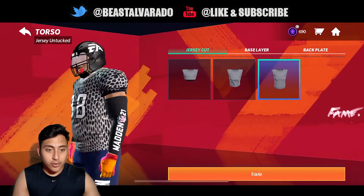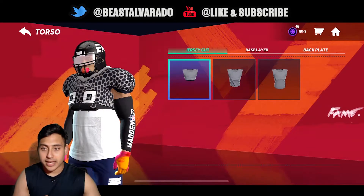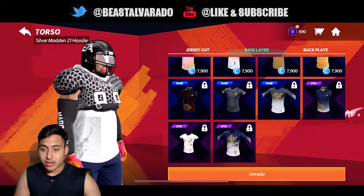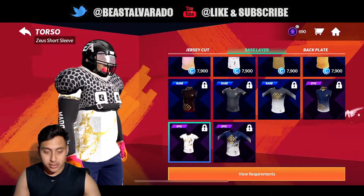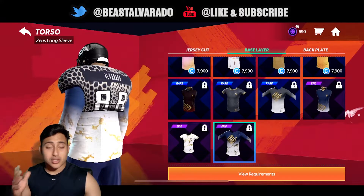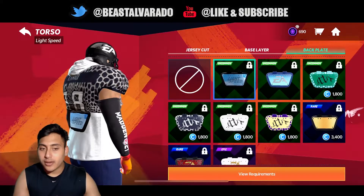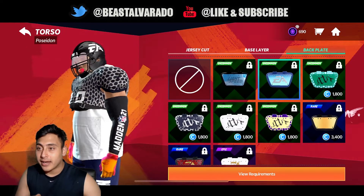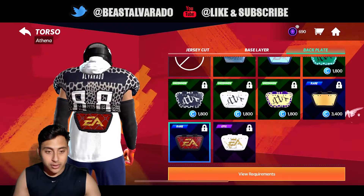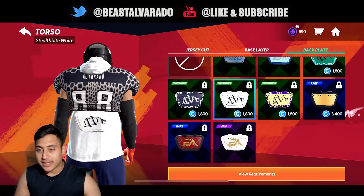Jumping to torsos, you can have your jersey cut full. You can customize base layers with all these jerseys and shirts — that's actually a nice one right there. I hope EA adds more visors and more jerseys to the game. The back plate options — these two are the best ones in my opinion. Let me know down below: red or white? That's actually pretty cool.